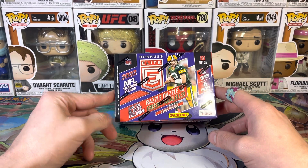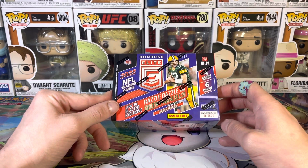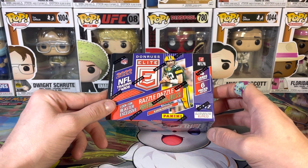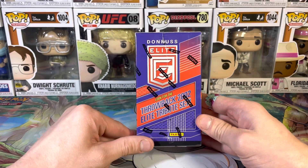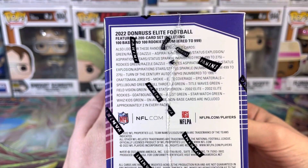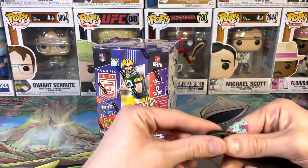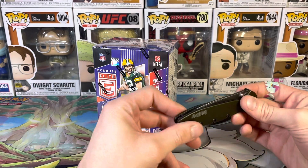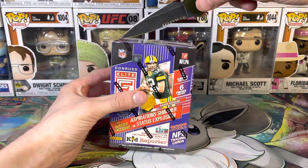2022 NFL trading cards — look for the blaster exclusive razzle dazzle and green parallels for Aaron Rogers. Four cards per pack, six cards per box. There's the side art, the top art, the information, and the bottom. Let's get it cut open and see what we can get.